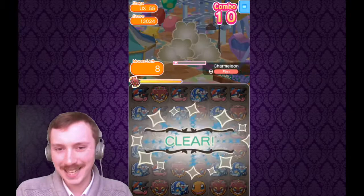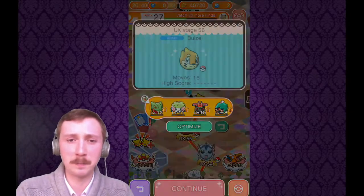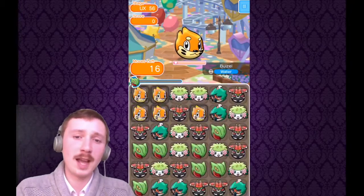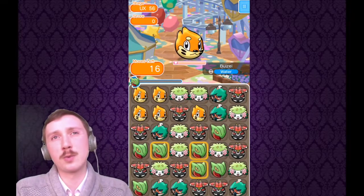Bringing Manaphy in, but these seem like established teams for the different types. You've got the fire team, the flying team, the psychic team, the fighting team — it seems like quite a few of them are established. This level I think you could go a much better route though.